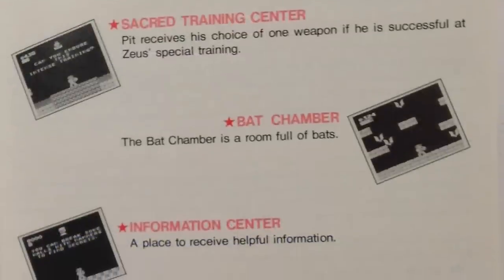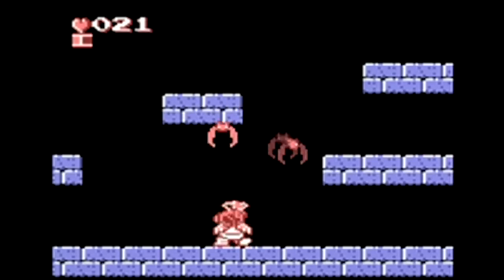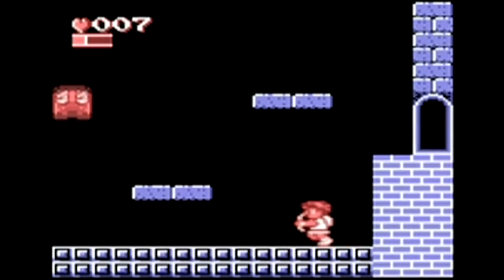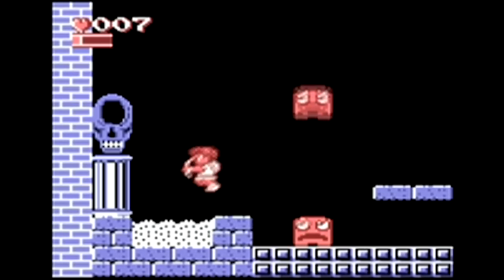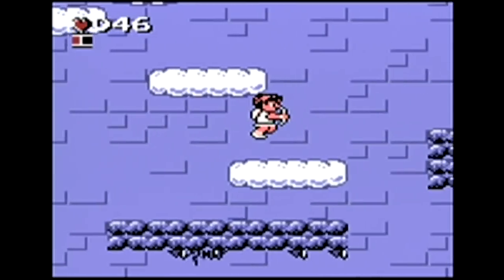Many of the same rooms are present, with the addition of information rooms that offer tips and advice. The viewable play screen is zoomed in, making the levels feel larger, and a map screen is available through the pause menu. Where the rooms filled the entire screen on the NES, you must now walk across each room to fully view the area. The levels now scroll freely in four directions, allowing you to explore previously visited environments.